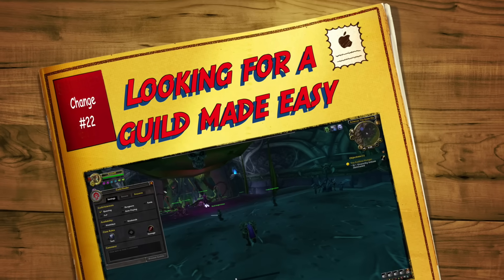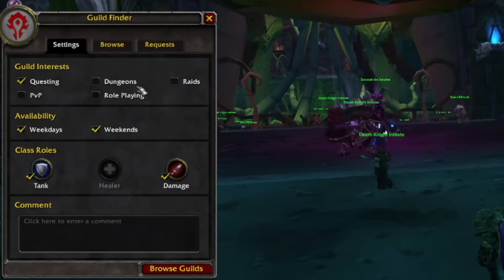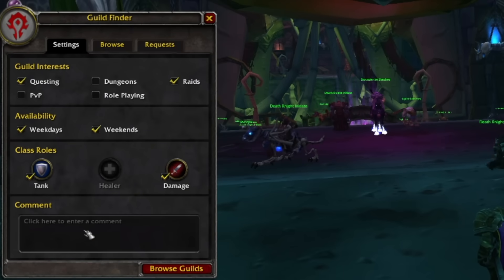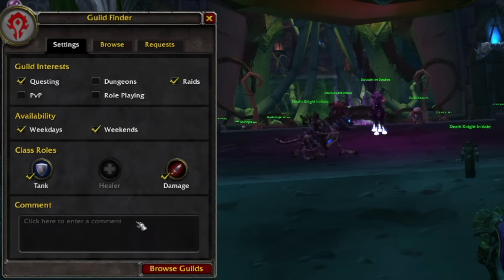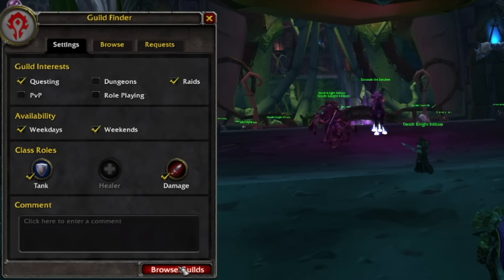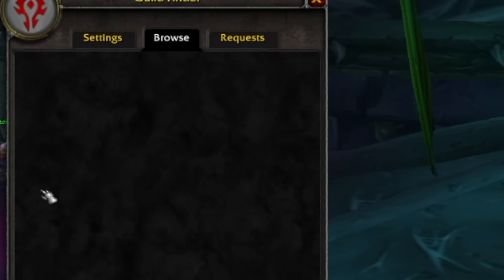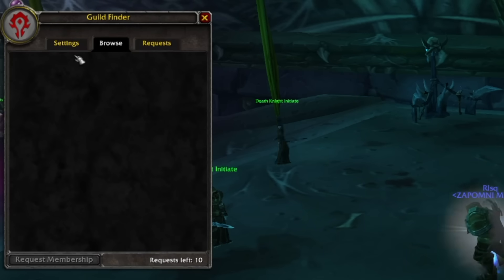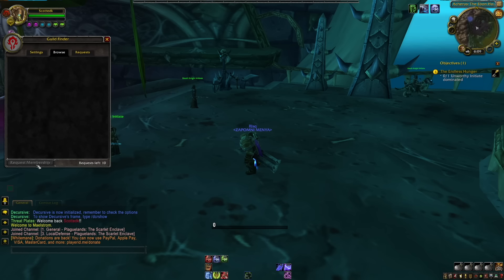Coming in at number twenty-two is the addition of Guild Finder. It's quite simple — you pick exactly what sort of things you want to do, whether you can tank, heal, or DPS, put a comment in with your availability, and then you can browse guilds. In there would be lots of listings of different guilds explaining their goals and what they're recruiting. You can select one and request membership. It's a really easy way to find a guild and a great way to advertise your guild as well.